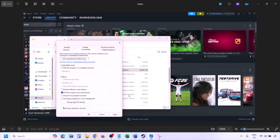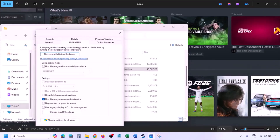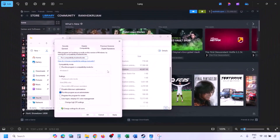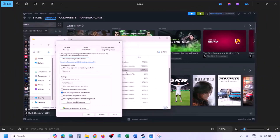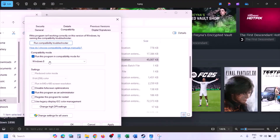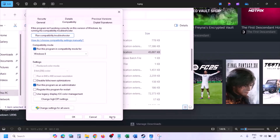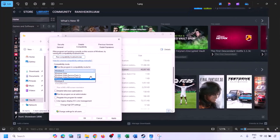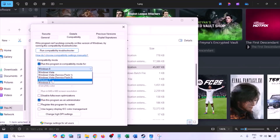Once you click on Properties, go to the Compatibility tab and put a check on the box which says 'Run this program as an administrator.' Hit Apply, then click OK, and launch the game from the game installation folder instead of from Steam. If still not working, put a check on the compatibility mode box and select Windows 8 from the drop-down, then hit Apply, click OK, and launch the game.